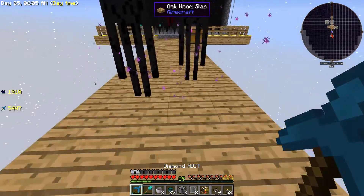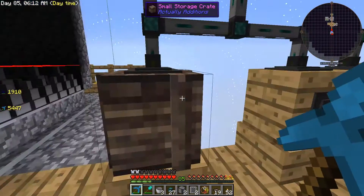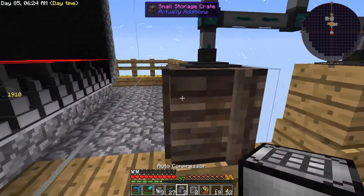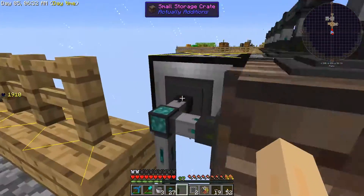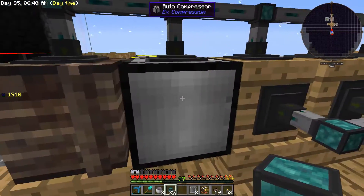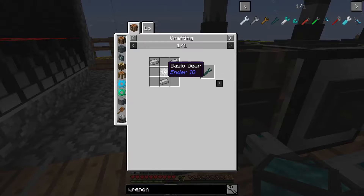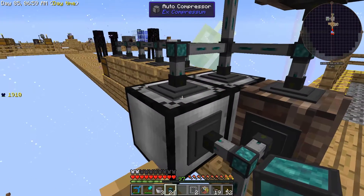I can't wait to get rid of these endermen — they're just such a pain. I think I'm going to go off camera at some point and build that inhibitor obelisk to stop them from spawning. For now let's just do this — I'll put one compressor there and one there. I need a wrench, but to make one I need electrical steel which I don't have, so we'll look into making one some other time.